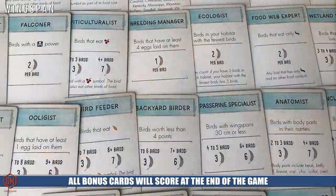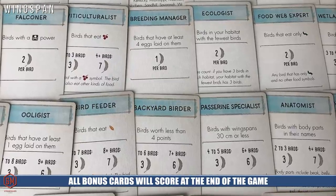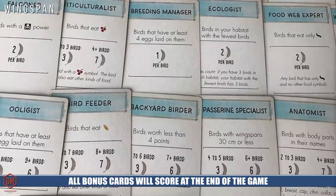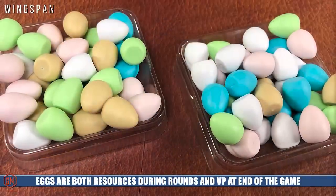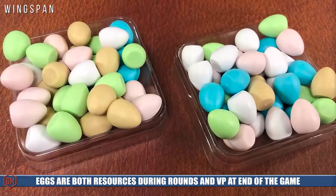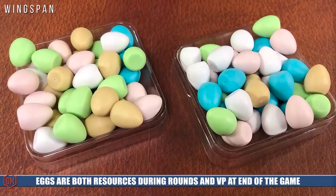A couple of other components to know about: there are bonus cards that players collect at the start and throughout the game, which score at the end for having different card combinations. You also have five different dice and the bird feeder, which is used to gather food tokens. And of course there are these beautiful colored eggs, which you lay onto birds in your habitat to score victory points — one point for every egg at the end of the game.